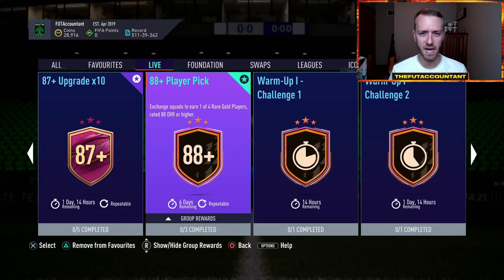I did one of those 88 plus player picks yesterday. I got myself a dupe Alejandro Gomez, who's in my honest side right now, which is a decent pull. But I just think a lot of people aren't a fan of those multiple SBC requirements as part of these squads.